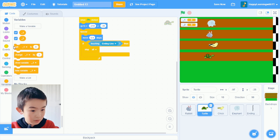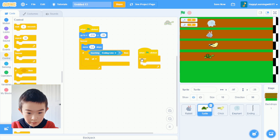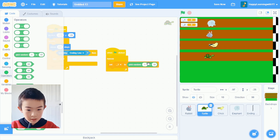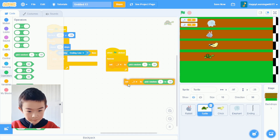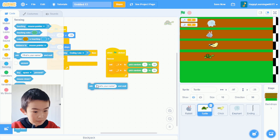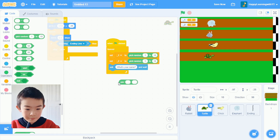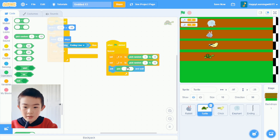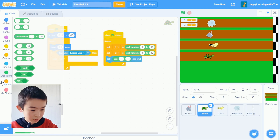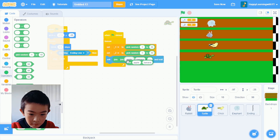Let's make a new script. When green flag clicked, forever: set underscore_one to pick random 1 to 10. You guys can change this number, but I'm just going to do this for a test. Set underscore_two the same way. Then let's ask something and wait. I'll go to Operators and take out a join block — join apple banana. I'll need three join blocks nested together — put them all in the first box of the ask block.